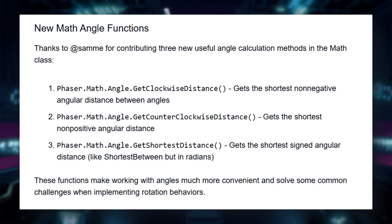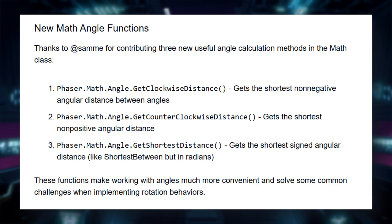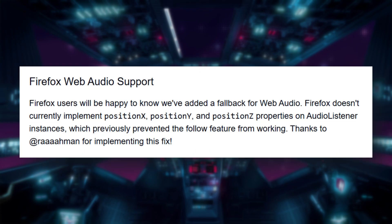Get clockwise distance, get counterclockwise distance, and get shortest distance. Bitmap text scaling — setDisplaySize now works with bitmap text, making UI scaling easier. Firefox Web Audio Fix: a fix for missing precision XYC support on Audio Listener improves spatial audio in Firefox.